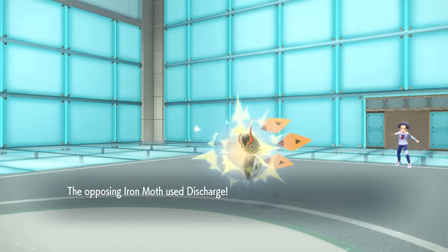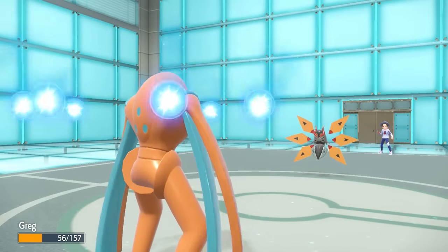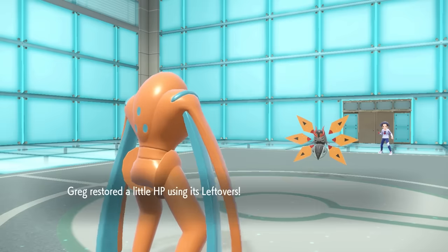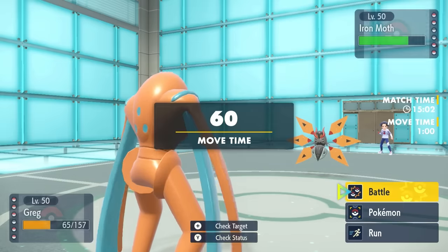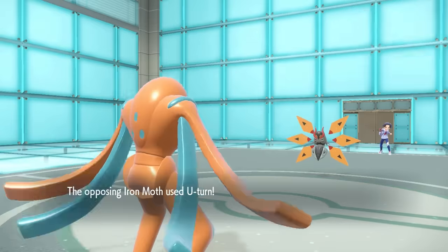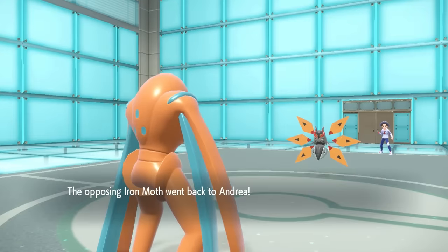Greg is bulky. They go for a Discharge here. Not going to do a whole lot of damage. Also do not get the Para. That is relatively fine. I do eat some Leftovers, because even the noodles got to eat. At this point, I kind of imagine they just continue to go for some damage here. I want to put this in range so that I can finish it off with a Brave Bird from the Flamingo.